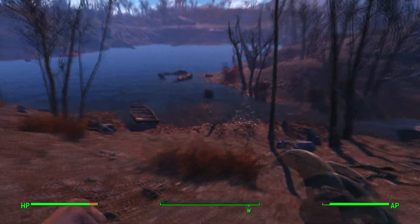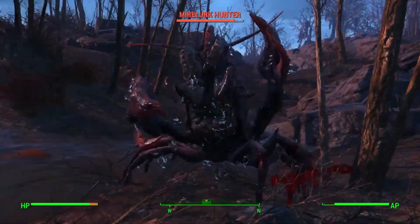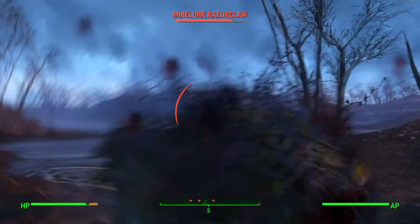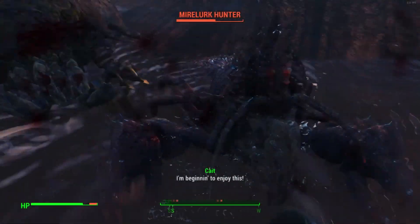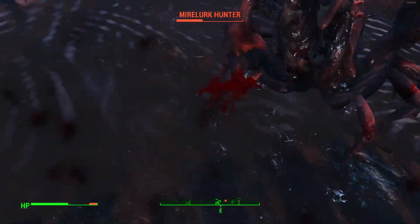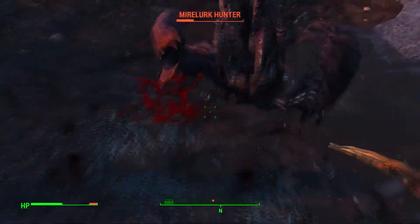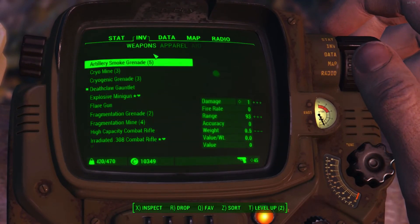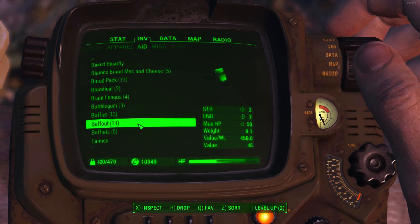Mirelurks! I feel like I'm gonna die here. Why am I attacking Mirelurks with a Deathclaw gauntlet? My Psychobuff — I'm getting destroyed. Go away. There's only one attack. I'm getting gangbanged. Get off me. Alright, we're gonna have to use something to heal. I need some kind of melee buff — Buffout, that gives you strength.